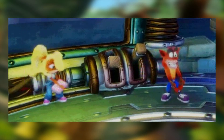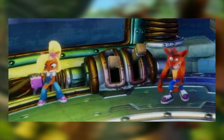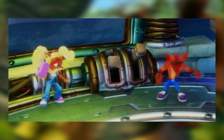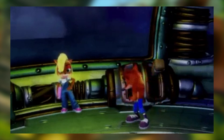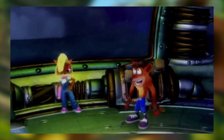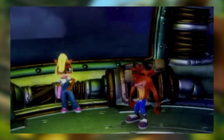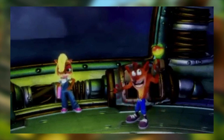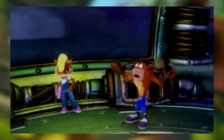Next up we have two gifs involving Coco and Crash in the Time Twister. Coco has her own version of the Crash dance, which is really nice. We also see Crash doing his classic spin — twirling the Wumpa fruit on his finger, throwing it up in the air, and then it falls on him. Coco actually laughs at that, which is pretty funny. It seems she reacts to different animations Crash does — nice attention to detail.